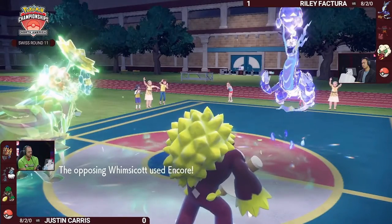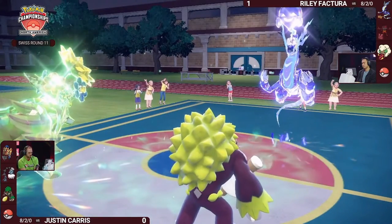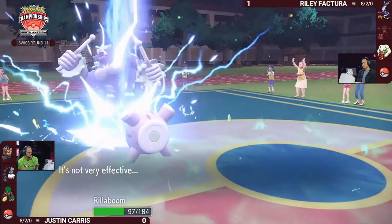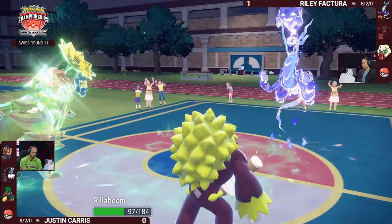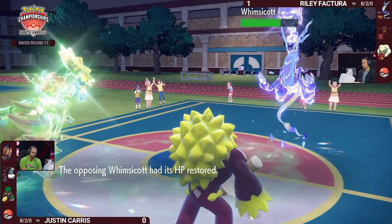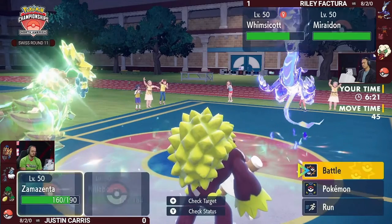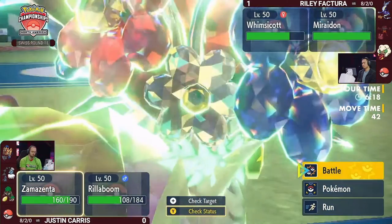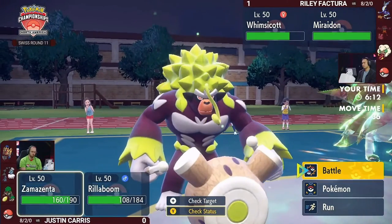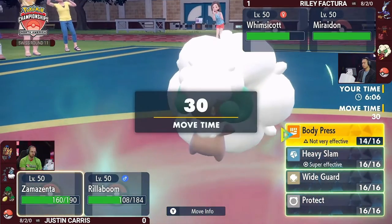Ghost Tera allows Miraidon to deal with Body Presses and Encore from Riley. By locking Zamazenta into Body Press via Encore, it can't do anything else like Heavy Slam. The Electro Drift into Rillaboom — wow — still so much damage even knowing it's a Grass-type with no Electric Terrain. Ghost-type Tera on Miraidon is certainly not the most common — most trainers running Choice Specs opt for Electric Tera. But Ghost typing makes you immune to Fighting and Normal-type attacks, and Encore locking Zamazenta into Body Press means it cannot damage Ghost-type Miraidon.